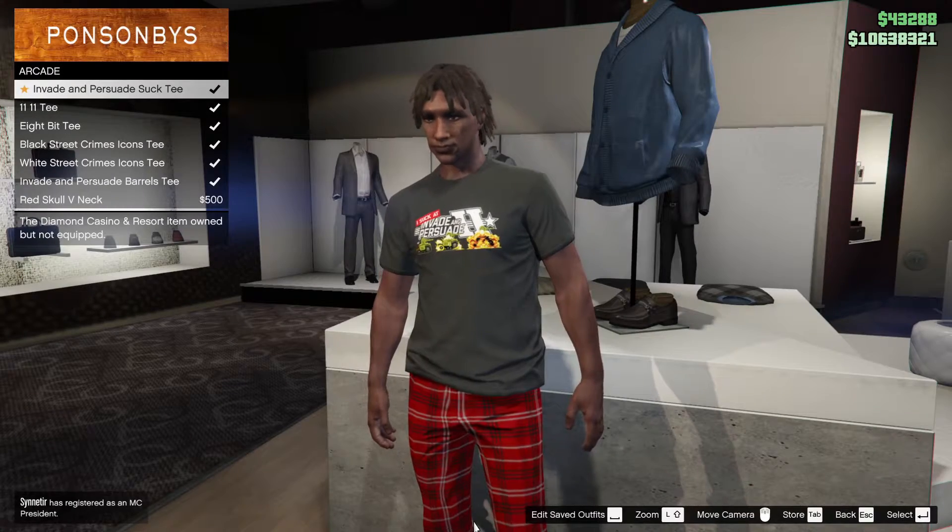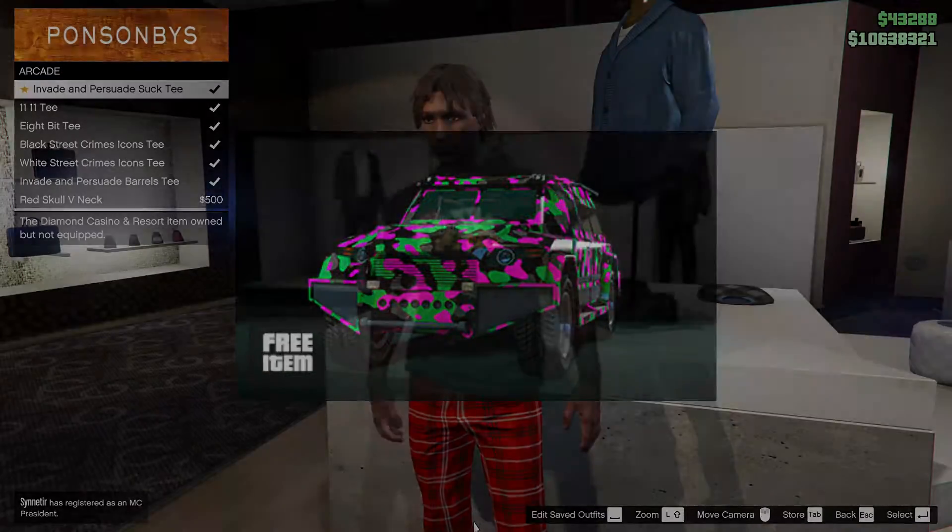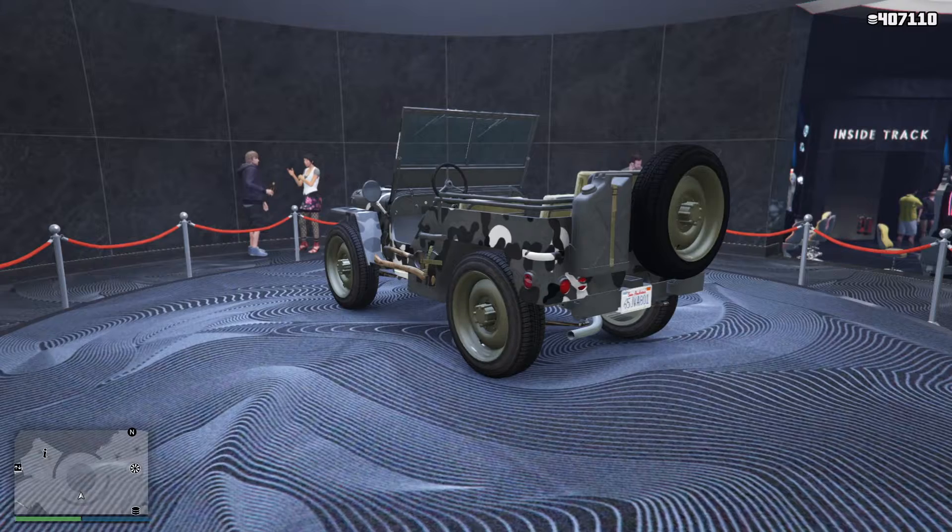Once again there is a free t-shirt, and players over level 100 will get a free livery for the Nightshark next week. The podium vehicle in the casino is the Vepid Winky.